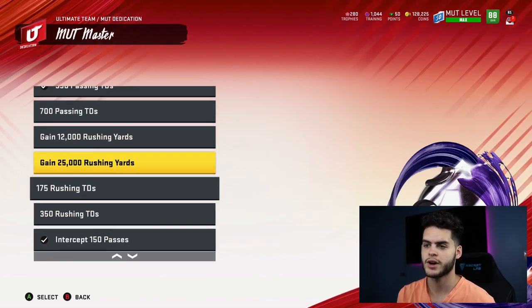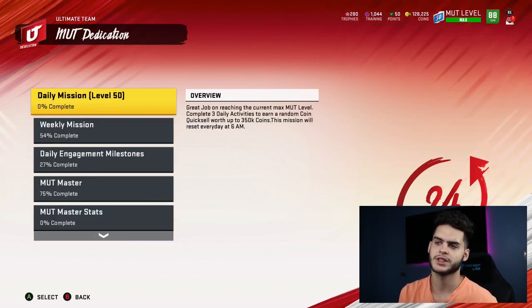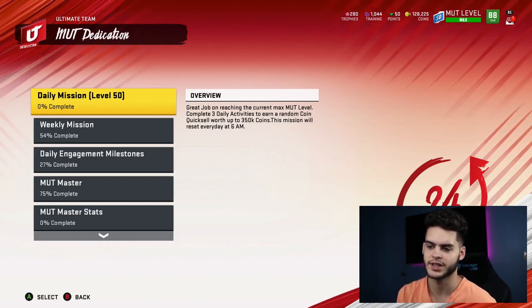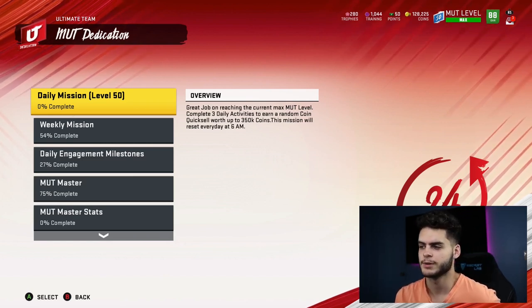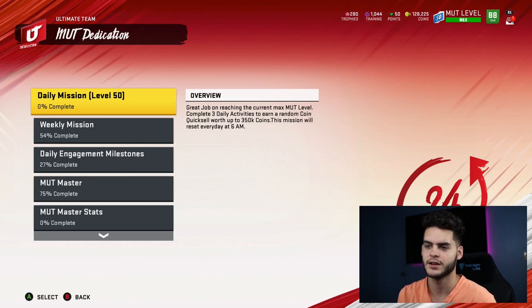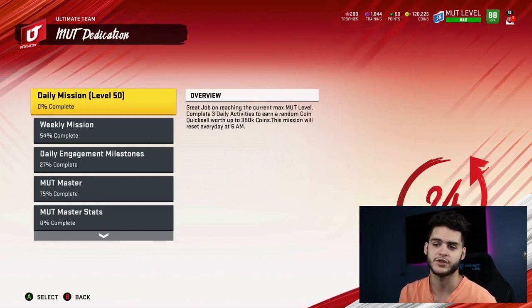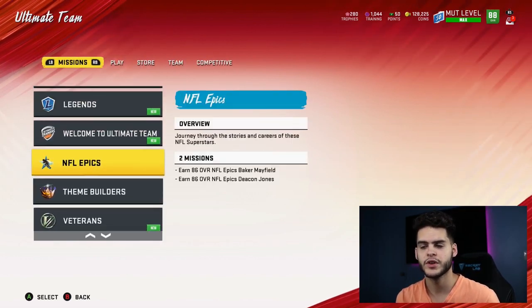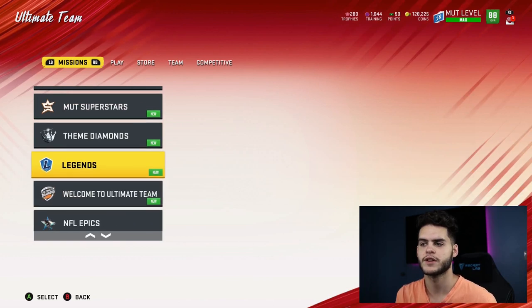For fumbles in MUT master objectives, you can get those easily in solos on easy difficulty — just hit-stick and it's almost an instant fumble. Even if you don't max Pat Tillman out to 95 overall, you can get him to an 85 or 88 and he's still a very useful safety. There aren't many better safeties at that overall range. Ken Houston felt like the best one currently; Pat can play free safety, he's fast, tall, and can catch — a very useful card.